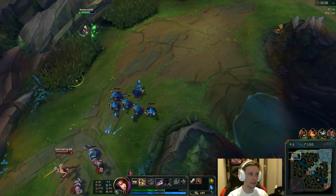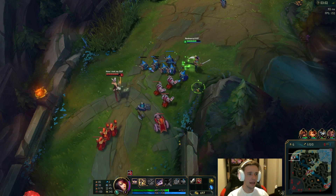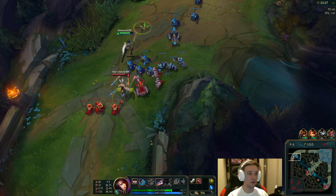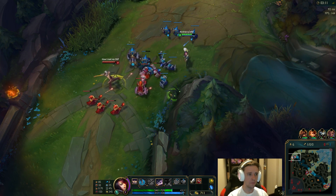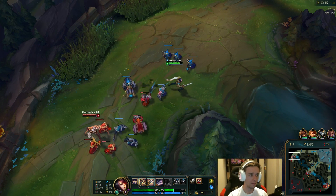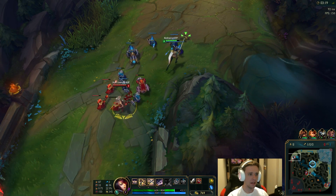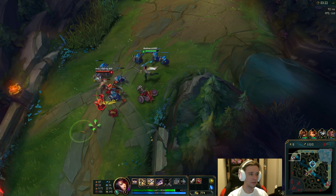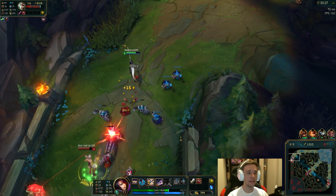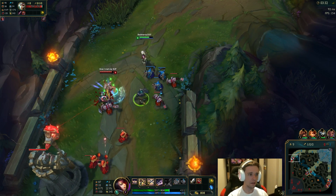And her ultimate: you activate it on a target. You get increased move speed towards that target — about 20-30%. And it pretty much puts all your passive marks all over the target, so all four areas: top, bottom, left, right. If you proc at least one and the ultimate runs out, you actually get this healing spring around you that heals for a decent amount of HP. If you proc all four of them within the eight seconds that the ultimate is on them, you actually get the healing effect a lot sooner.